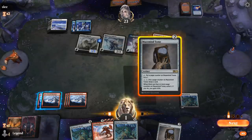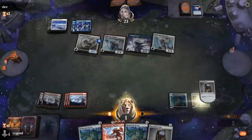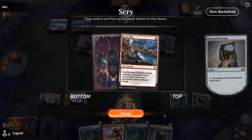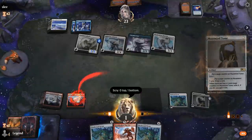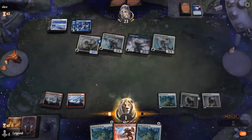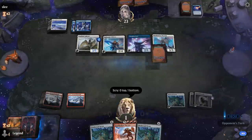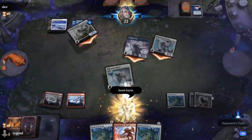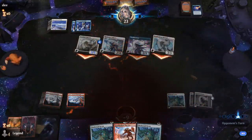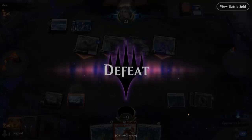Even if we don't die this turn, we'd have to top-deck another Ironcrag Feat to have a chance — and that's not an Ironcrag Feat. Too bad they had a counterspell — that's definitely one way to beat us. We didn't have any cheap removal this time around, so a well-placed counterspell was enough to beat us. On to the next one.